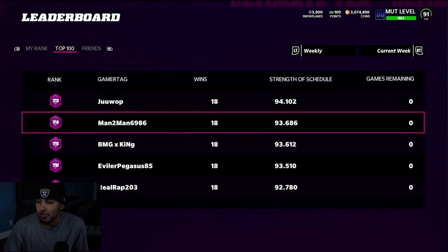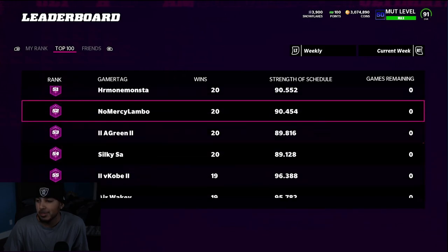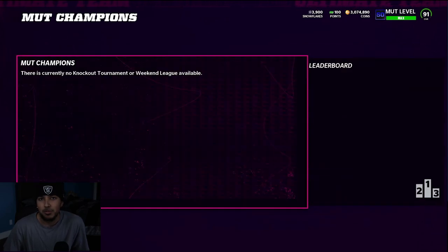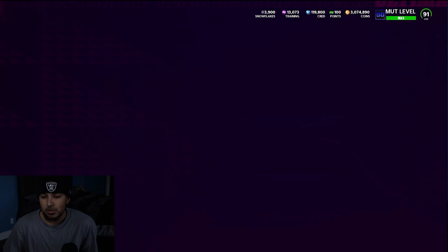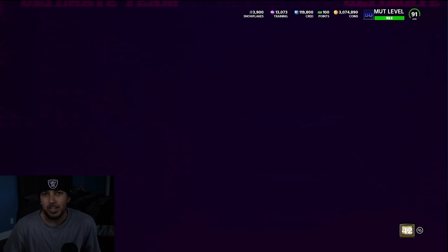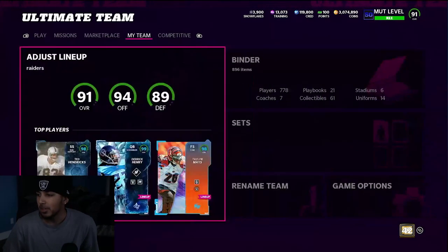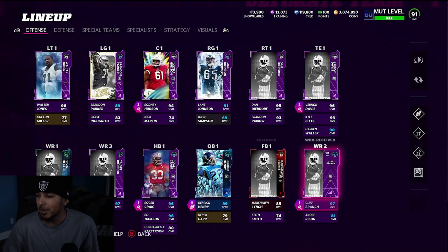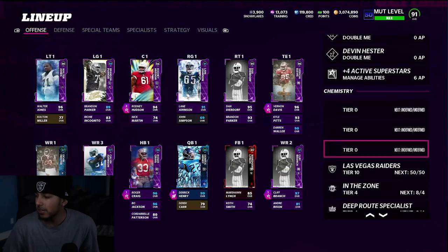We went 25-0, and we definitely got lucky in a few of our games to even get that. But me with that Derrick Henry quarterback — it's just too OP. And he's sold. I could do a quick little team update for you guys and we're going to be signing off on this video. We got 3 mil — Raiders 50 theme team, just everything in the game. My team, I'm really loving it right now.